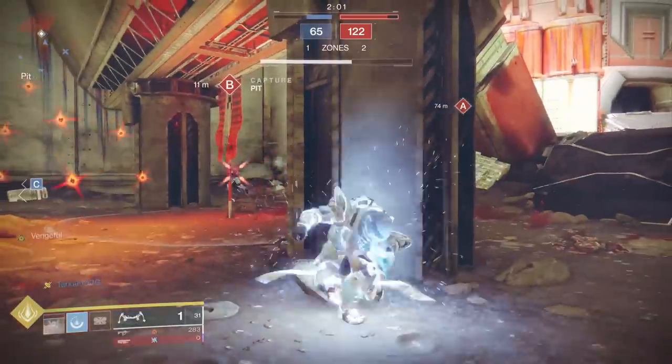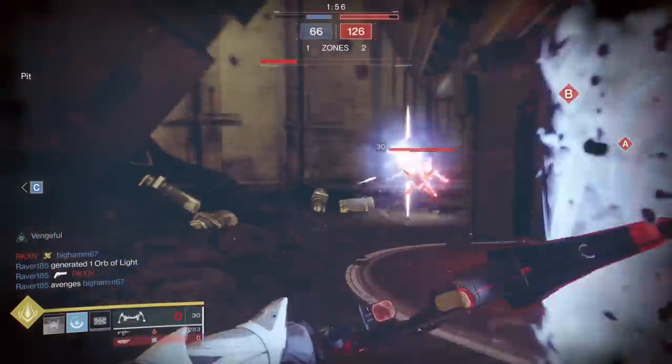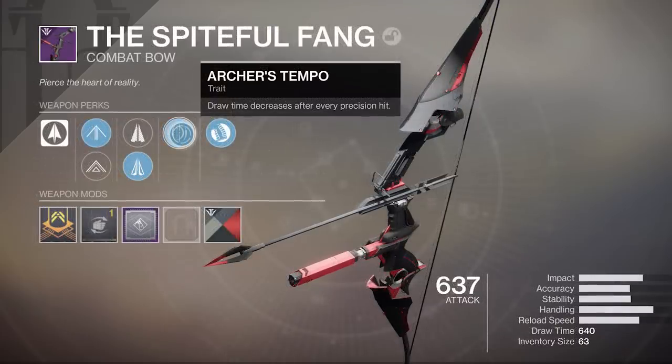The roll I have on mine — I said it's not good, but it would be good in theory, and it may be okay on PC. I've got Hip Fire Grip, which gives increased accuracy from the hip. I also have Archer's Tempo, which is actually a really good perk — your draw time decreases after every precision hit, so for that follow-up shot it's really good.